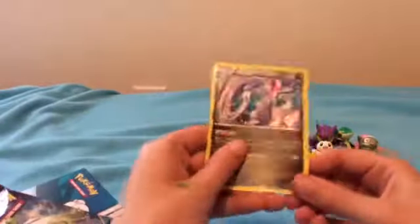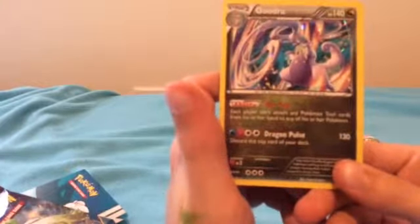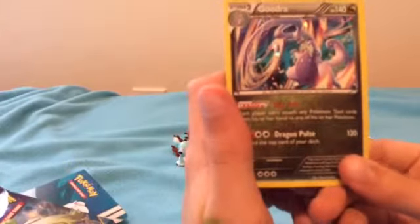This is what it looks like - it's a rare holo. It has an ability called Slip Trip: each player can't attach any Pokemon tool cards from his or her hand to any of his or her Pokemon.